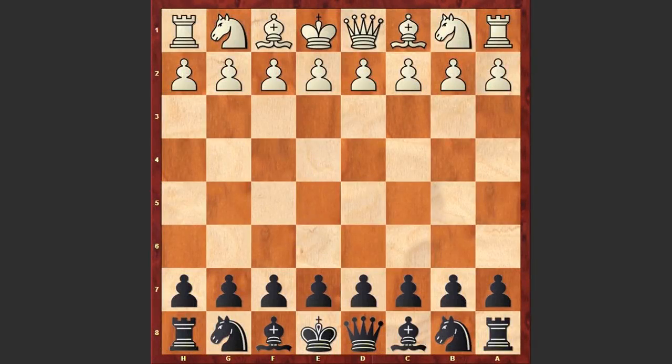Hello chess lovers! On Bobby Fischer's birthday I decided to show you his famous Game of the Century. The Game of the Century is a chess game played between 26-year-old Donald Byrne and 13-year-old Bobby Fischer in the Rosenwald Memorial Tournament in New York City on October 17, 1956.